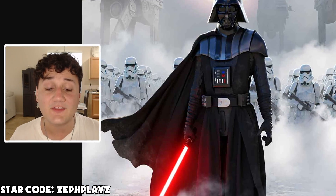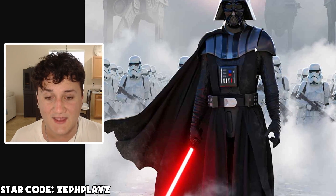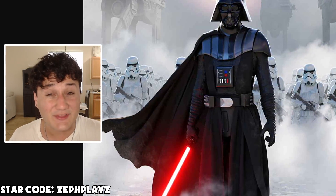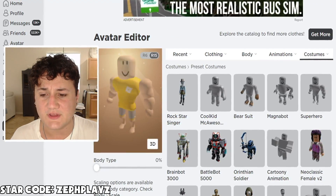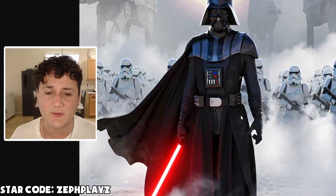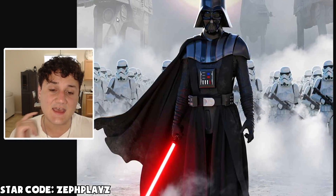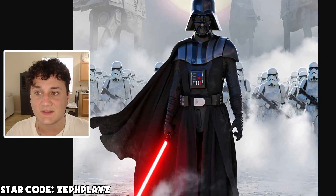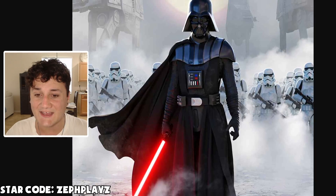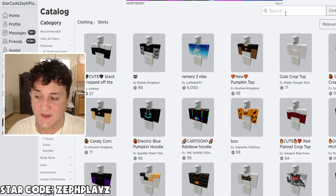Starting off on this Roblox account, we got to find something that kind of resembles Darth Vader here. Is he built like a superhero? What if we start off with the superhero one just because he is kind of muscular and we just go from there? He is built pretty big, so I think we should start off with that and it'll make the suit and everything look a lot more muscular as well. Let's go ahead and start off with some of the basics here for the Darth Vader Roblox account.